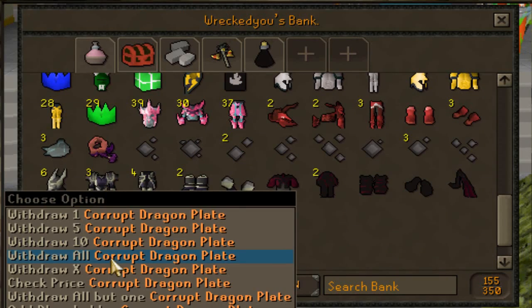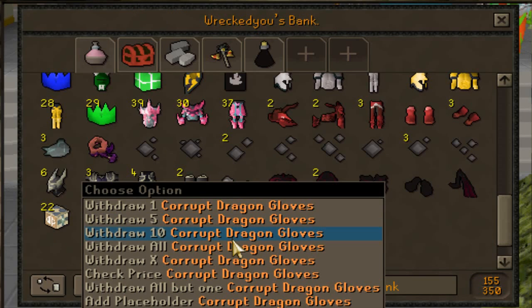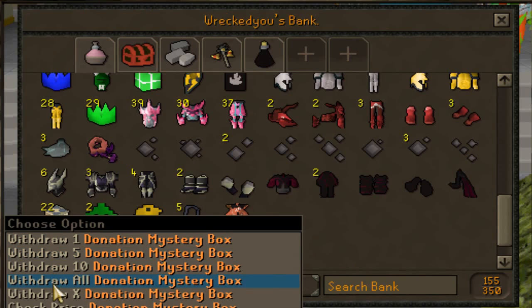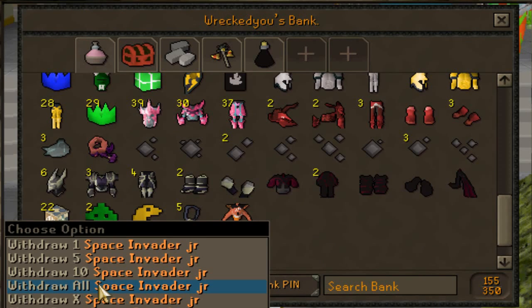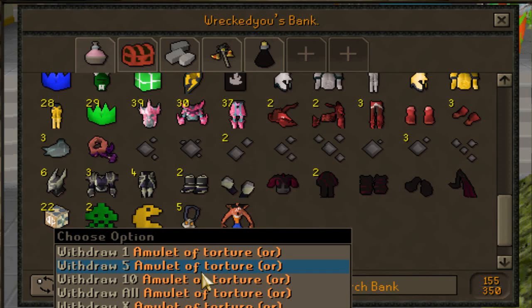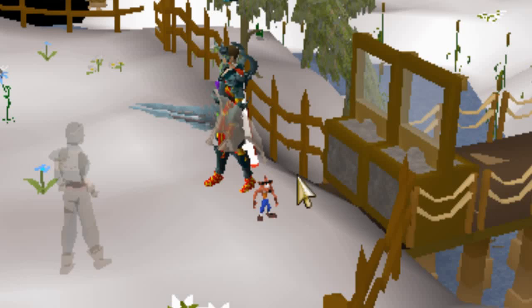Six corrupt dragon full helms, three corrupt dragon plate bodies, four corrupt dragon plate legs, two corrupt dragon boots, corrupt dragon gloves, a full donator set including two extra donator legs, 22 regular donation mystery boxes, two space invader junior pets, a Pac-Man Junior pet, five amulet of torture ores, and a Crash Bandicoot Junior — my god he's so small though!